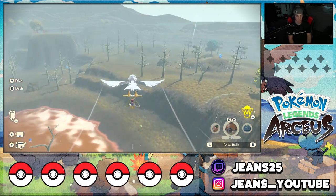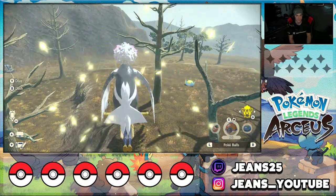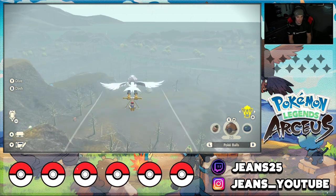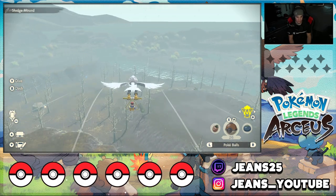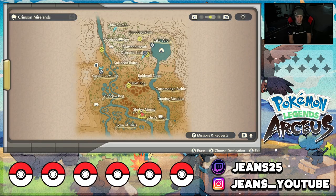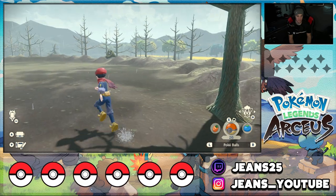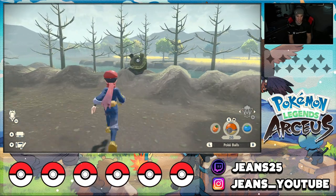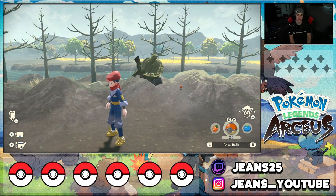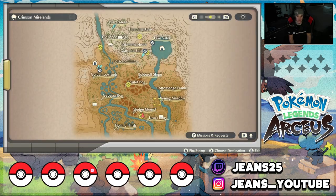We're cruising through these Unowns. Hopefully you guys find this guide informative. We're heading down to the Sludge Mound — should be near the water. Actually it's right in the Ursa Ring — come right here, there should be a little log, and you can see my boy Unown just chilling right inside of it. That's got to be O or M. Catch that one and let's move on to the next.